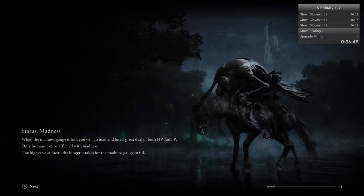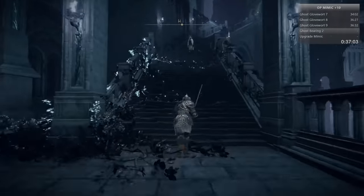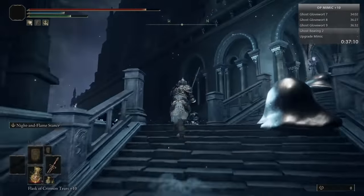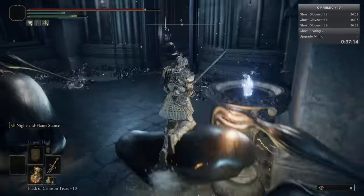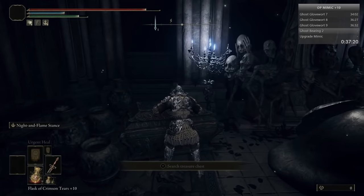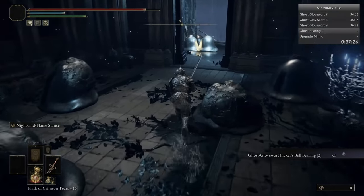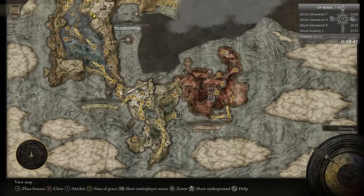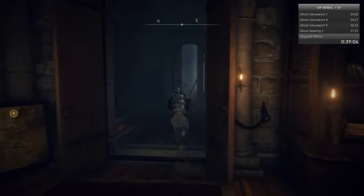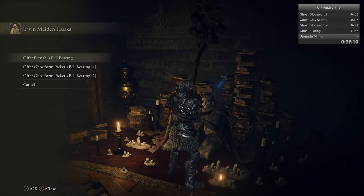Head back to the first Grace as we enter Nokstella. Head up these stairs - not the first floor but the second floor, on the left, in this little room. You'll have the Ghost Glovewort Picker's Bell Bearing 2 - grab this. It lets us buy Gloveworts 4 to 6 in the shop. Now we've got everything we need - I'm just gonna show you me buying everything because I've got lots of runes.